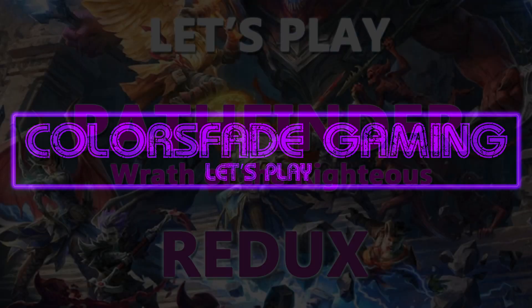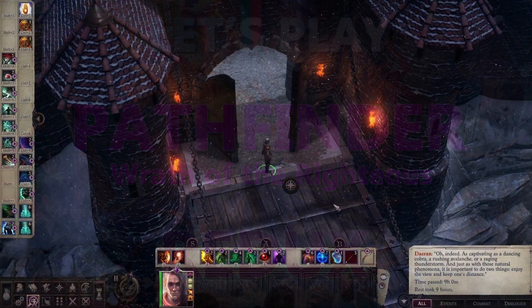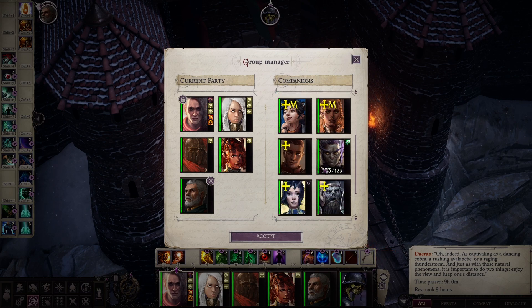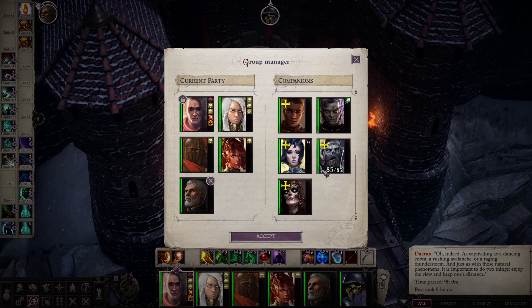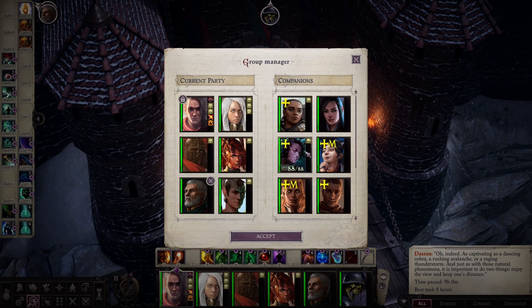Hello everyone and welcome back to Let's Play Pathfinder: Wrath of the Righteous, Normal Difficulty, the Redux version. I'm your host, Colors Fade. It's episode 36 and we're ready to get some more adventuring done. We're missing Ember, so we need to go rescue her. We'll probably take Lan with his archery and his wolf.